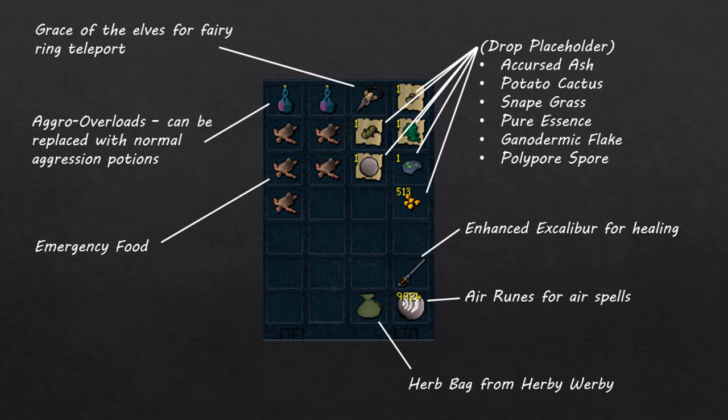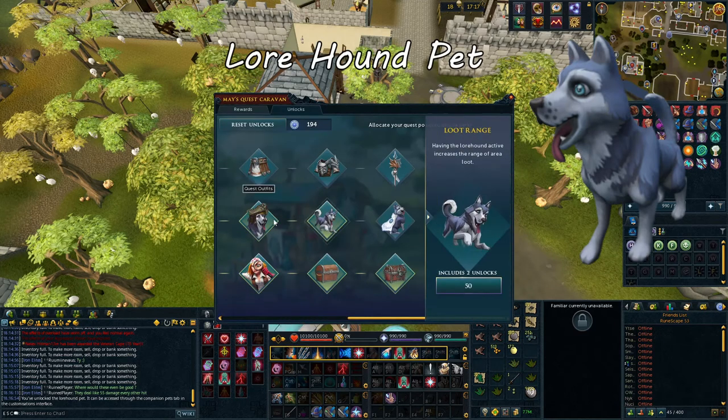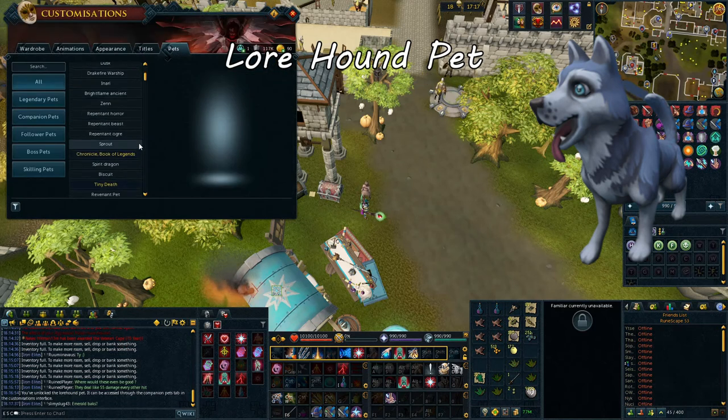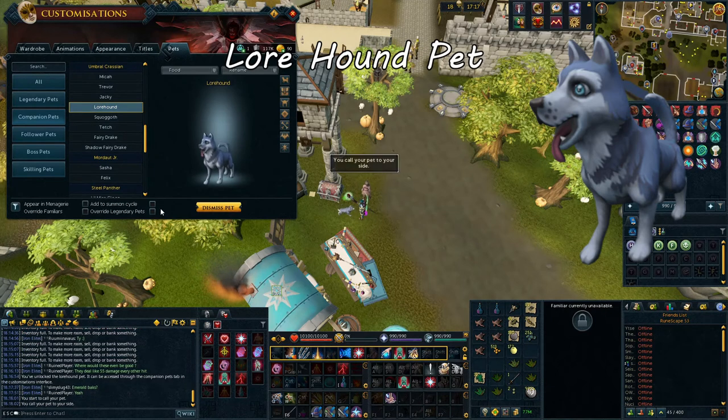If you have killed Polypore creatures before, you may have used Neem Oils on them. Neem Oil weakens Polypore creatures and prevents their infection damage. We will not be bringing Neem Oils as Fungal Magi are already very weak, and using Neem Oil will actually slow our kills down. You will also want to summon the Lord Hound Pet, unlocked from the Quest Caravan for 25 quest points, and get the 125 quest point loot range unlock, which increases your area loot from 7x7 to 9x9 squares.